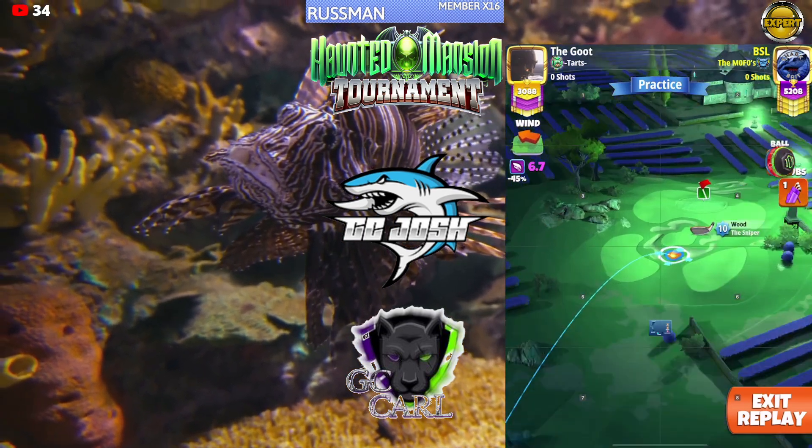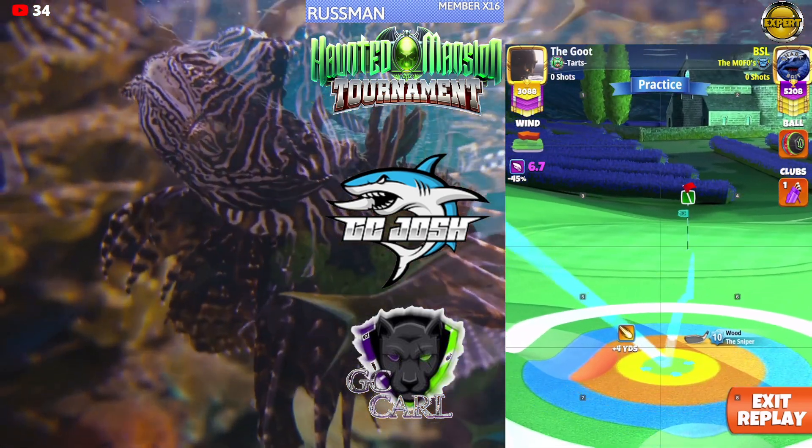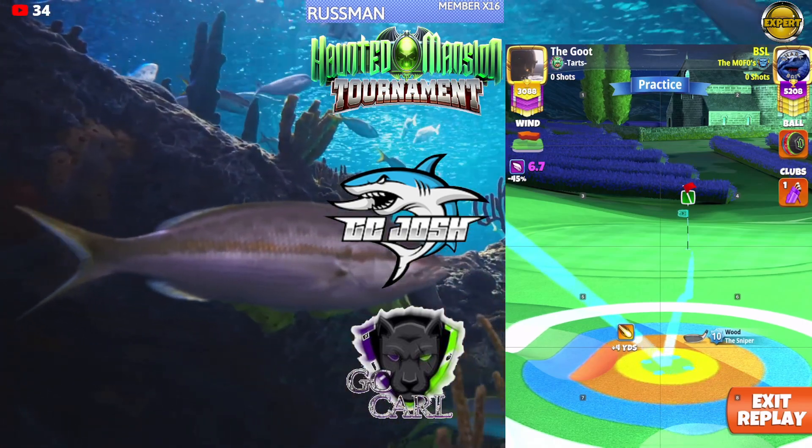We're going to set up with the yellow ring touching the bunker and the fairway rough line on top at the same time, just like that — the tip of the ball guide.